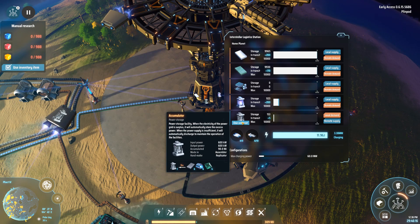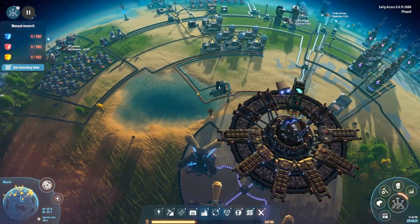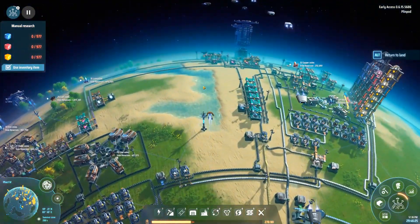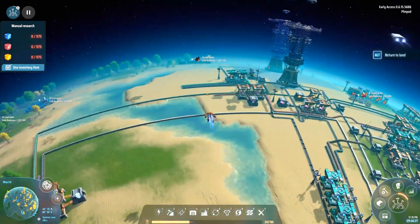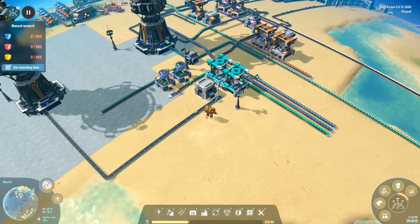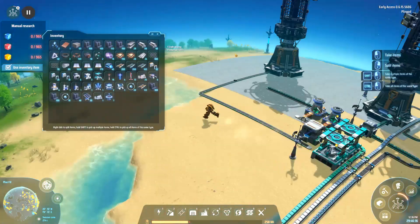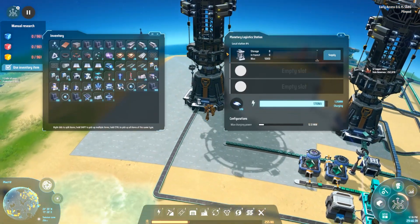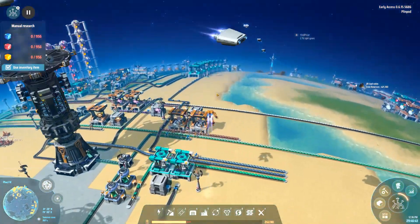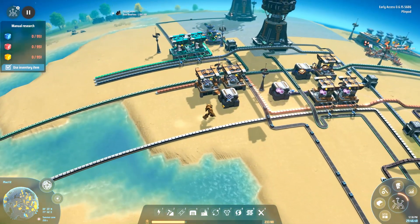The empty accumulators get belted right back into the interstellar logistics station and get shipped off to our charging planet — that's all there is to it. You can see I just have a really small factory here; you don't need a whole lot of accumulators. I'd probably have at least 500 to start. You can see I'm just generating a few accumulators here going into a logistics station, but you can belt them directly into your planet or into your logistics station.